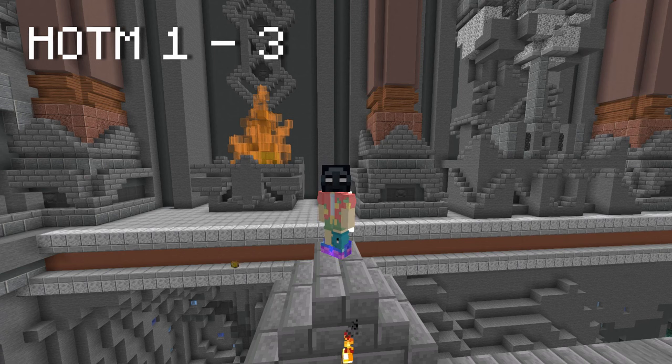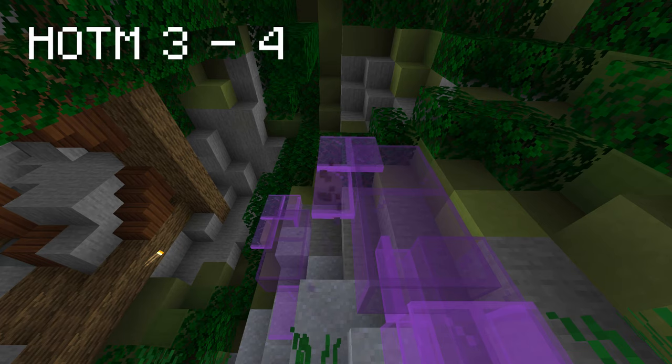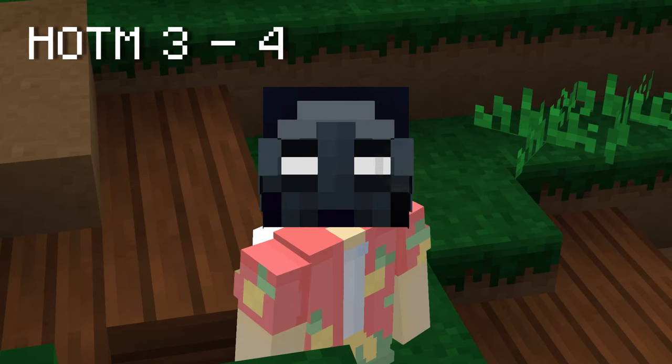If you do 4 commissions a day for 3 days, you get Heart of the Mountain 3, which unlocks the Crystal Hollows. At this point in the game, you'll want to grind full glaciate. The Crystal Hollows is where you could really start breaking glass. Each Crystal Hollow commission gives 400 Heart of the Mountain XP, 4 times more than dwarven mines.